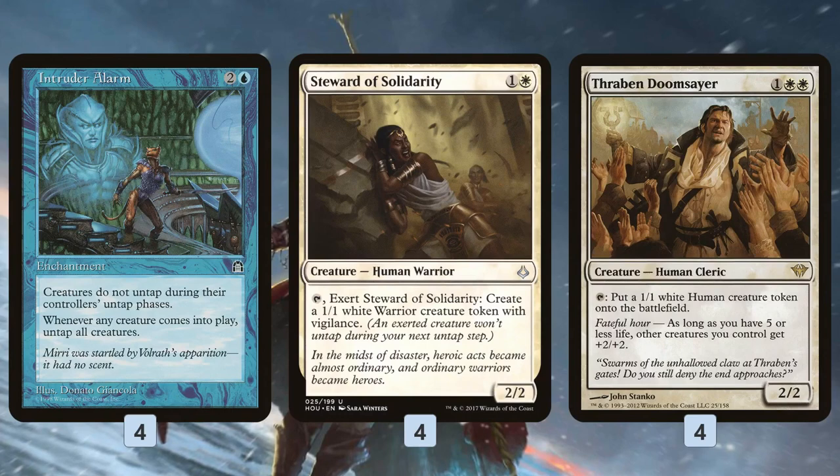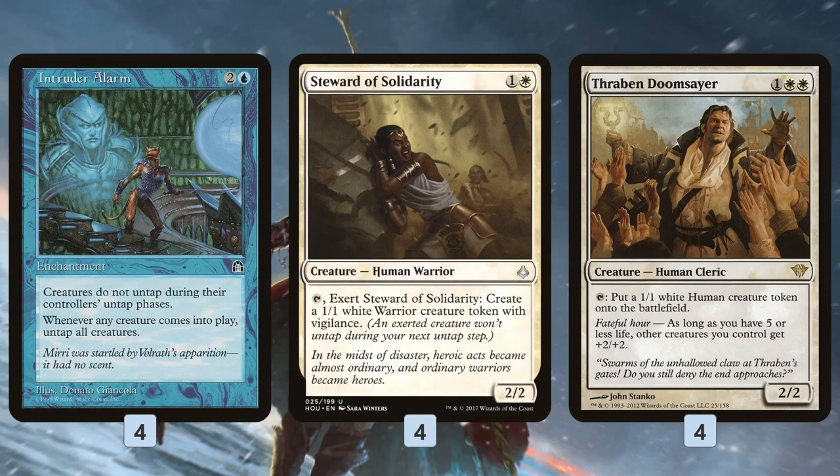Basically you can just tap and untap Steward of Solidarity to itself to make an infinite number of 1/1 warriors. Thraben Doomsayer is basically the same thing except for three mana instead of two — it comes down, taps, makes a Human token, the Human enters the battlefield with Intruder Alarm, untap, tap, untap — the end result is an infinite number of 1/1s to hopefully kill our opponent.